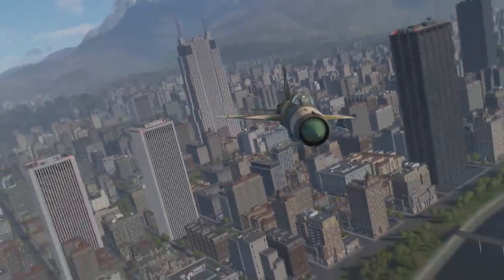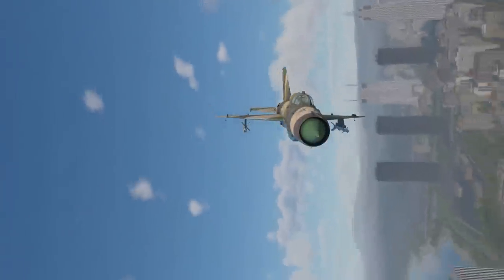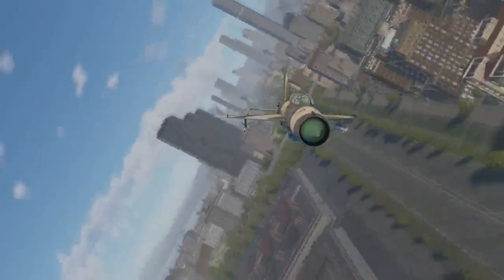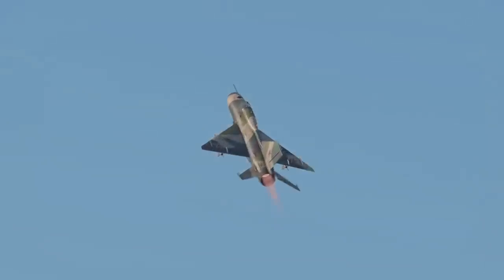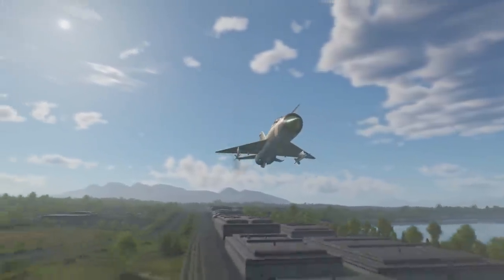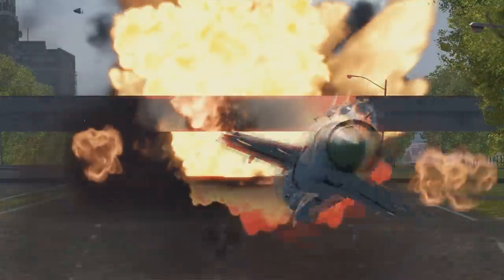The MiG-21 has a so-called maneuvering speed, mainly because the plane uses a delta wing design. Instead of truly turning, the plane abuses the angle of attack to maneuver. However, when delta wing aircraft change their angle of attack, the large surface area of the wing starts to act as a huge air brake, bleeding energy rapidly. If you try to engage in an extended dogfight, the MiG-21 will get so slow you can no longer maneuver effectively. The MiG will rip its gear off at around 500 km/h, but landing is made easier by the tail parachute.